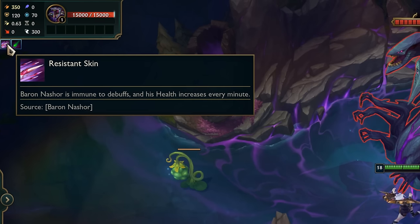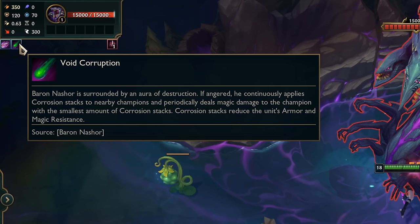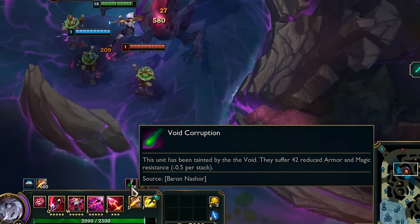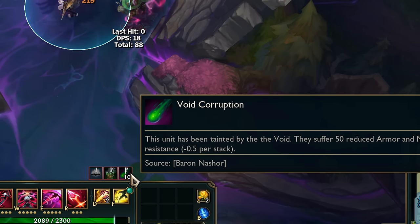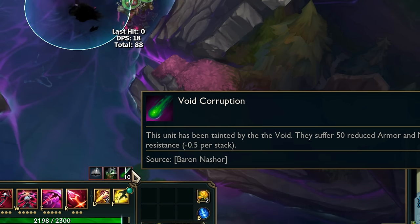The buff is the same for all three. They have resistant skin that makes them immune to debuff, their health increases every minute, and they also heal quite fast when you fight them. They also have void corruption — when they put it on you, you get stacks of corruption up to 100, and each stack reduces your armor and magic resist. The baron will deal bonus damage to the champion with the smallest amount of stacks to even it out.